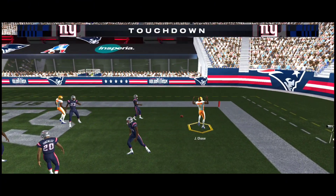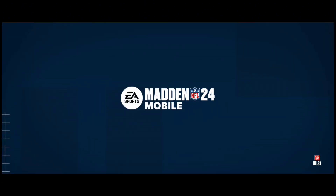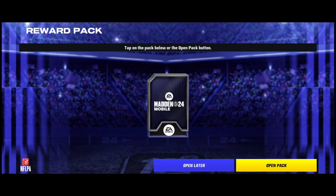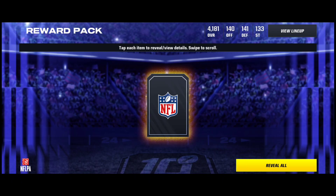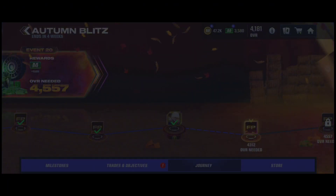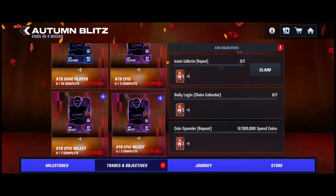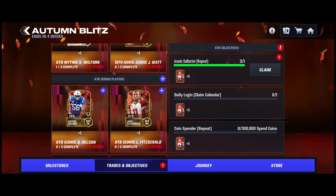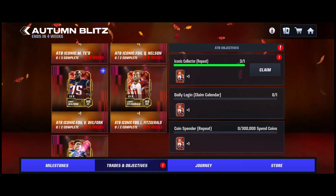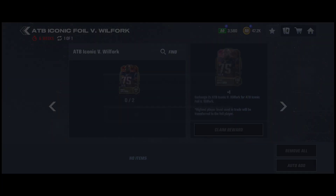Let's go — the other half of Vince Wilfork. We've already seen the animation. It's just crazy to claim two Iconics just like that, just because your overall is high enough. I just find that crazy, to be fair. Trazen Objectives — we're going to scroll down to the foil. There he is: 140 Vince Wilfork. I'll take it.